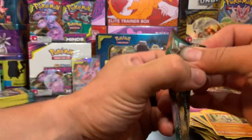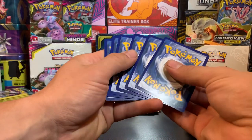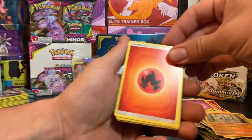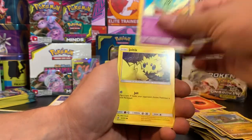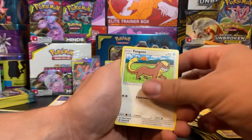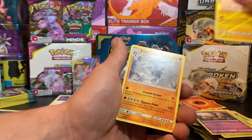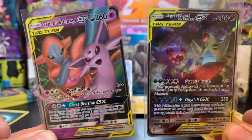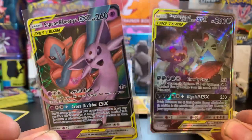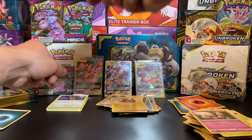We got one last pack, and we'll probably pull some from the booster box. We got Fire Energy, Relicanth, Fraxure, Heliolisk, Joltik, Dratini, Yungoos, Yanma, Exeggcute, Reverse Holo, Stunfisk, and a Steelix Non-Holographic. So out of the Elite Trainer box we got these two - those are pretty good pulls actually. I like them, happy with them, they're not the greatest but they are still really good.